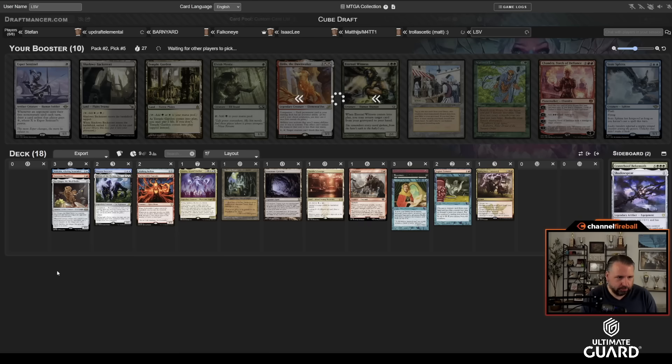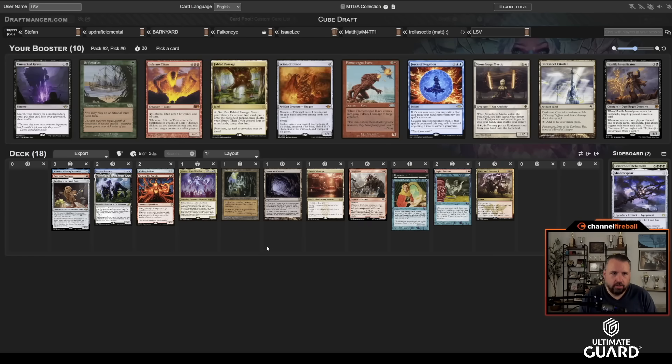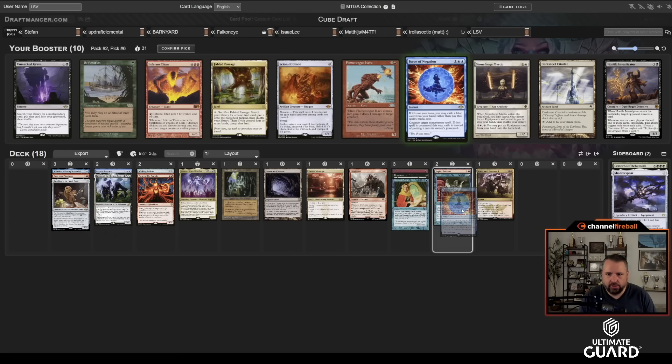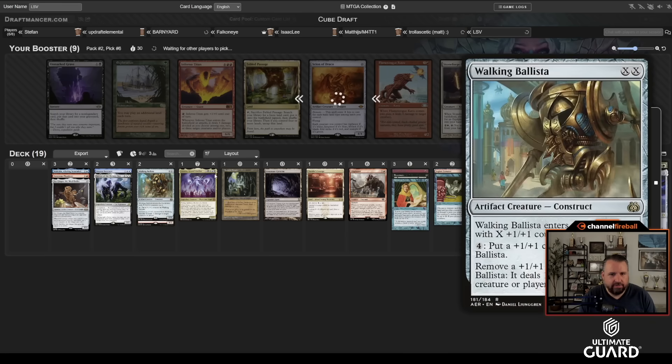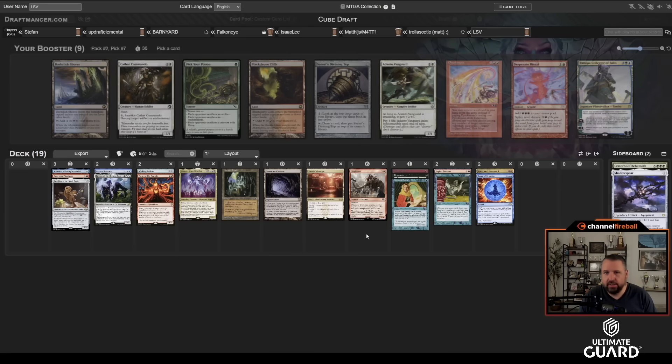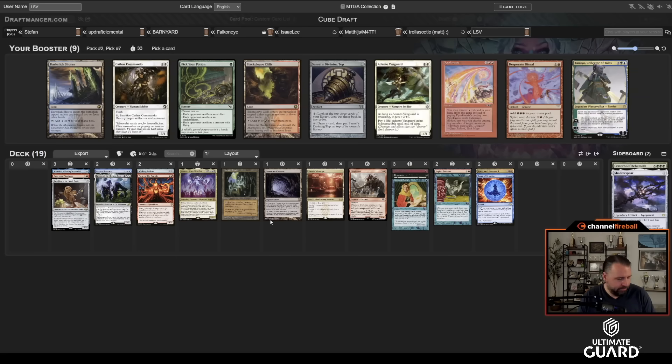I take Force of Negation — that card is awesome — over Fabled Passage. Unmarked Grave doesn't really help this deck; Flame Tongue's also good but Force is better. I thought I might have inroads into the artifact theme with Ballista, Extruder, and Shadowspear, but I don't think that's happening now. There's Dark Slick Shores vs. Blackcleave Cliffs vs. Pyrokinesis. Pyrokinesis is a strong card — I love free spells — but I have Bolt, Ballista, and Legion Extruder.